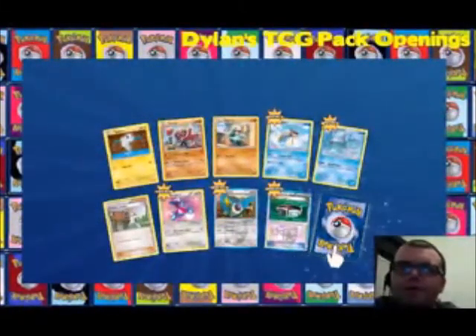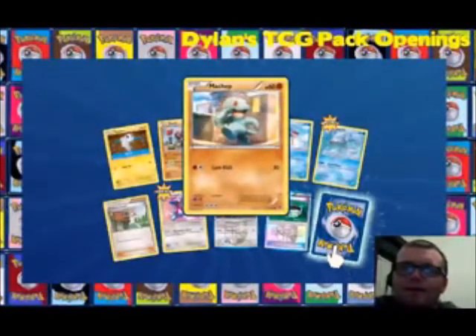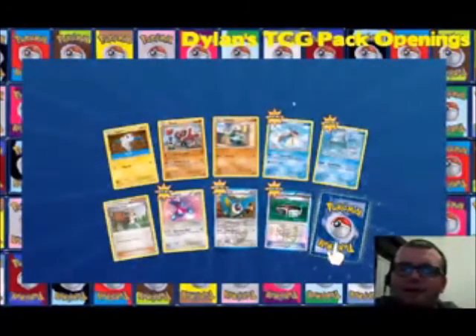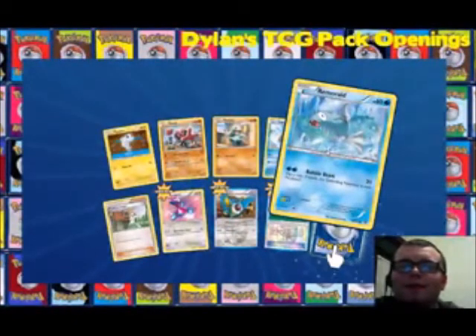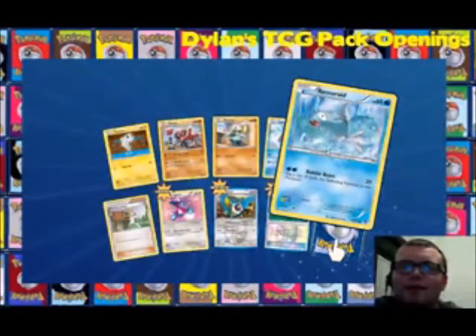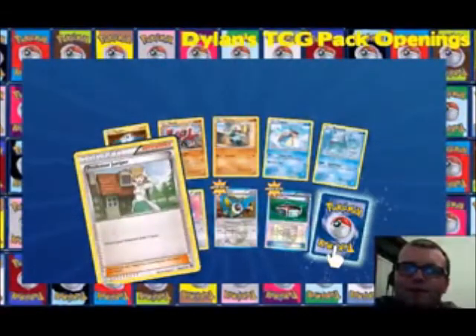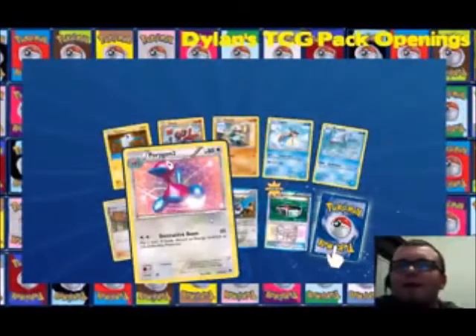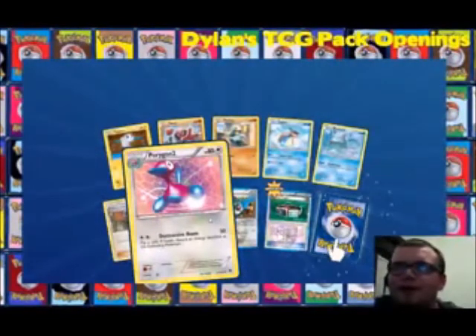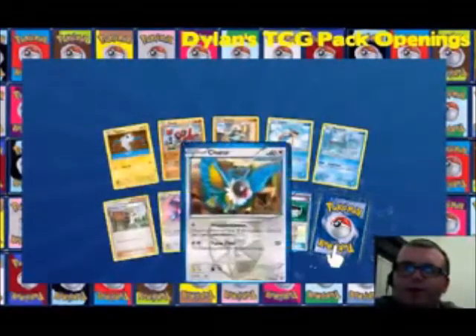We've got Lapras — people at the Silver League will get this joke — and Remoraid. Also Professor Juniper, a Gear of Madness, another Silver League joke, Porygon 2, and Chatot.